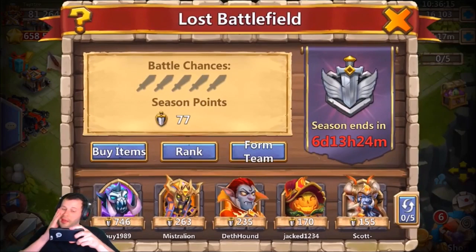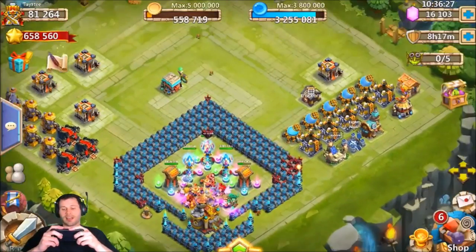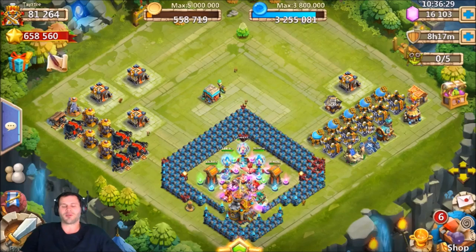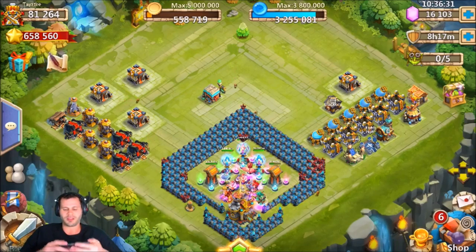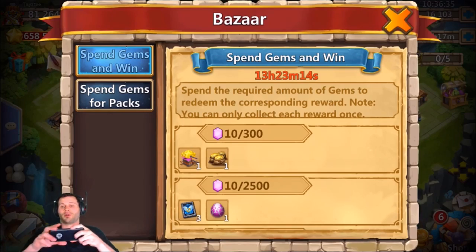One win for 37 points and all the rest were losses — that is a terrible first day, freaking 77 points total. Oh well, better luck next time. This is probably a long video so I'm not going to do anything else on my free-to-play account right now, but if you guys want to watch another video on this account I'm definitely going to be uploading one rolling gems for the Spin Gems and Win.